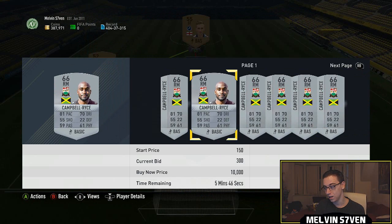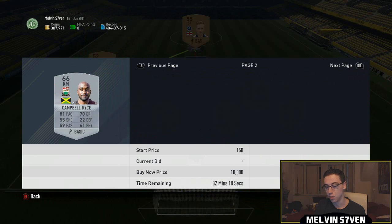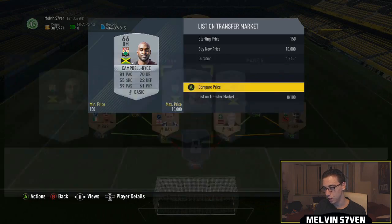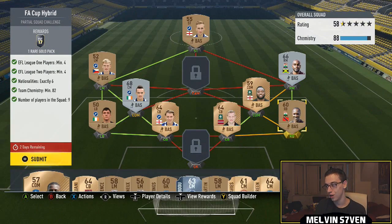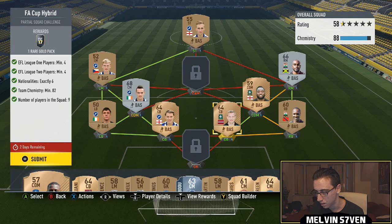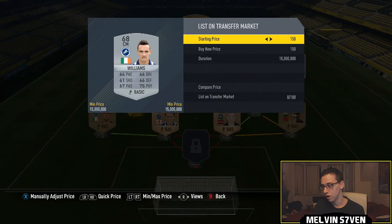I've paid under 5k for this team because I had a few of them in my club, but when you go and do it it's probably going to cost you 10 to 15k. You do get a 25k pack, so it depends what you're prepared to pay. As you can see, only five of my players have loyalty, which would bring the chemistry down to 83, so if you were to follow this specifically it would cost you — let's see how much this Irish guy is as well.